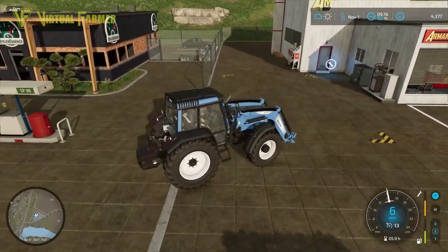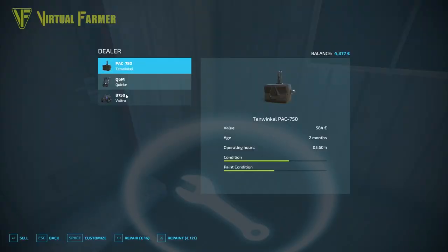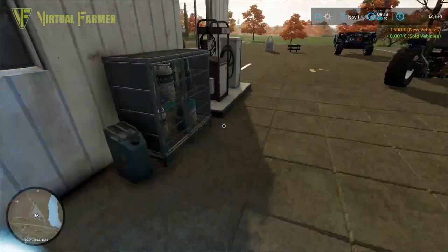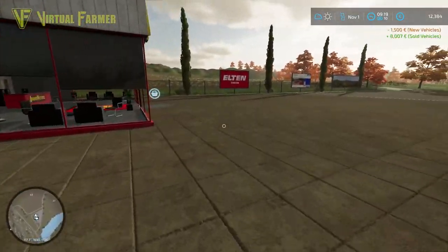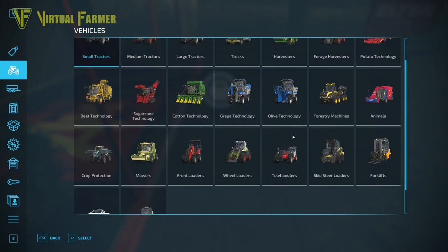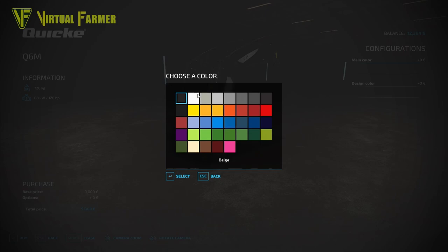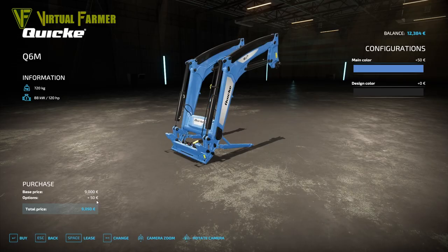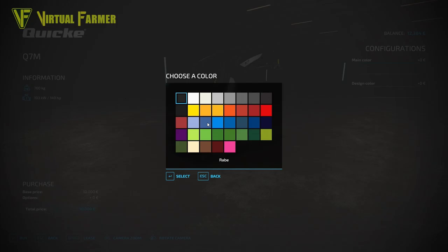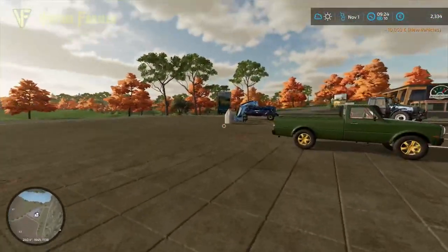The 6m isn't big enough — that is an expensive mistake! I was sure the 6m was going to be big enough but it doesn't quite clear everything, so we're going to have to sell that at a loss. It only cost us about 9,000, and we sold it for 8,000 — so that's not the end of the world. We've got to get the bigger one in order to actually have it work properly.